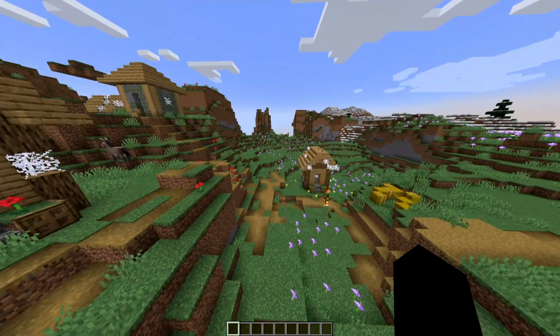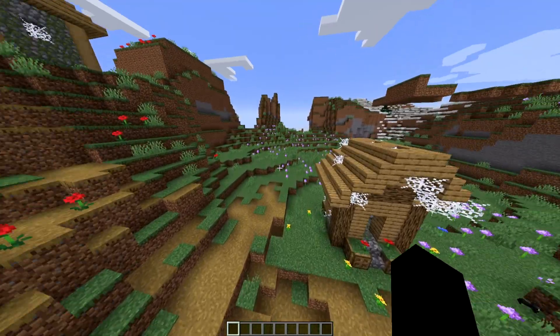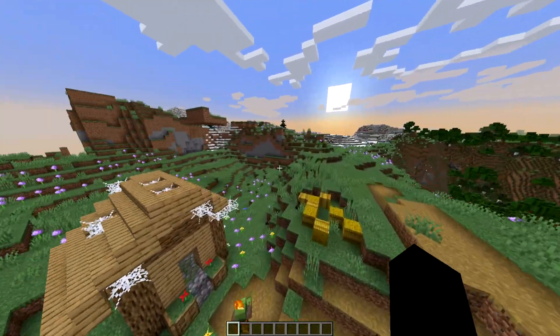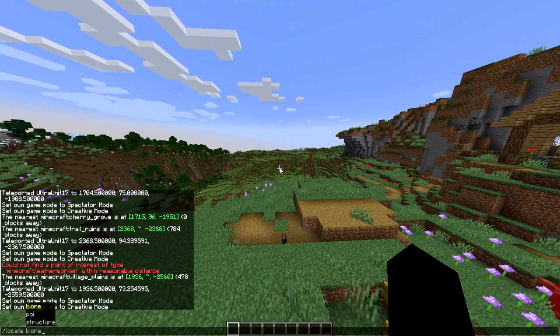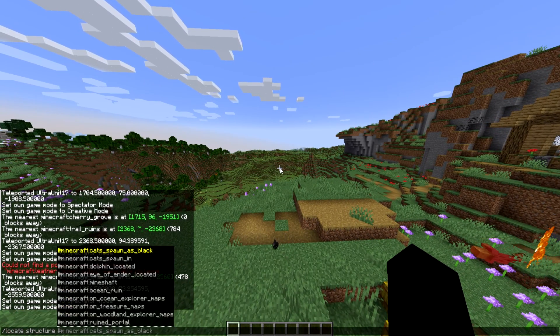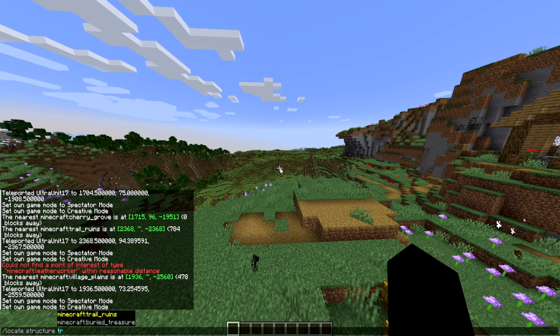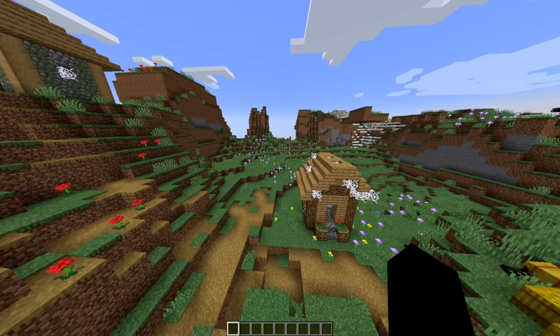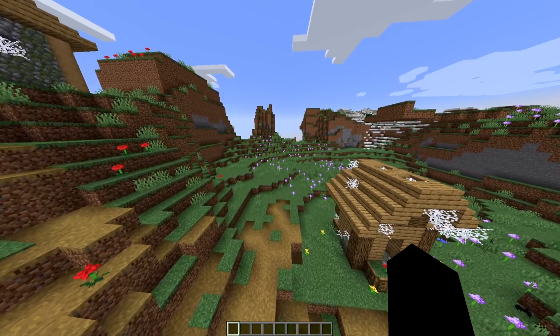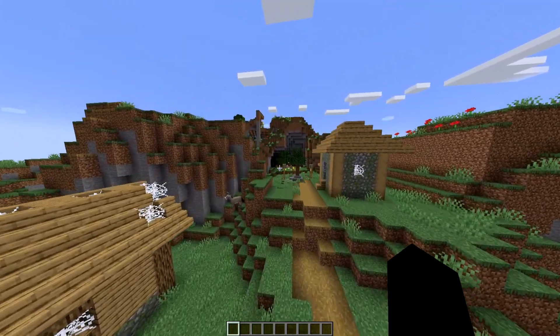Either way though guys, I didn't want to make this too long a video. I just wanted to show that you could locate the newer things in 1.20.1. I'll check really quickly again, because I'm pretty sure with the trial ruins, there is only trail ruins — you can't differentiate between the underground gravel ones and the overworld sand ones. I think it's all just blended together under that one title.